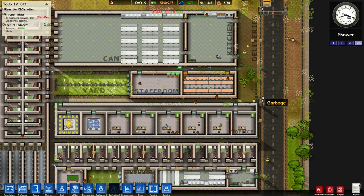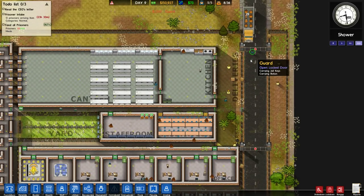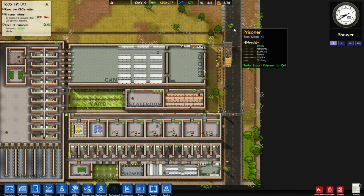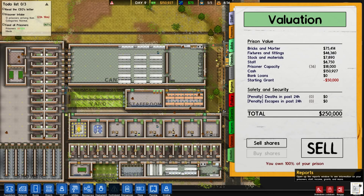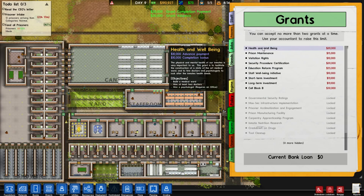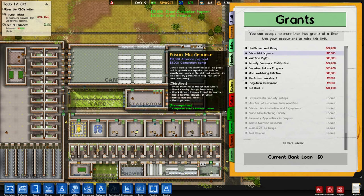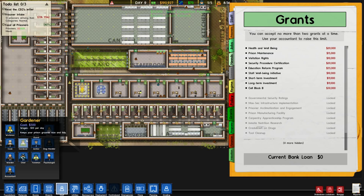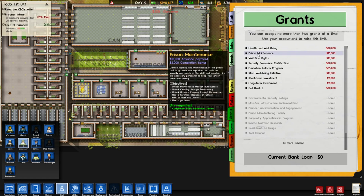Like three of them there. I'm just making sure our road gates actually work. I'm also gonna look at some other grants, cause we probably got some complete. This one should be complete — it's just get prisoner capacity to 15. Done, free money. Prison maintenance — once we hire a gardener, just making sure I'm not putting him in a space where he can't do anything. So we can just click on prison maintenance.